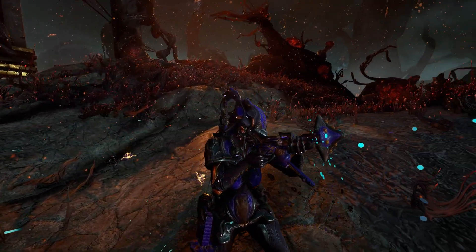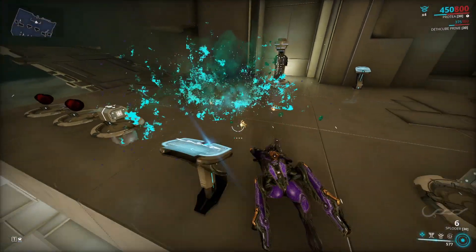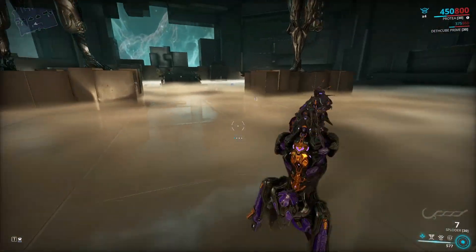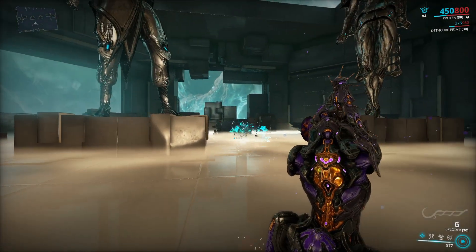It fires rounds that explode into a toxic mist. The projectile itself has travel time and a bit of falloff. Due to the stagger from the radial attack at closer range and projectile falloff at longer range, this weapon is ideal for mid-range targets.